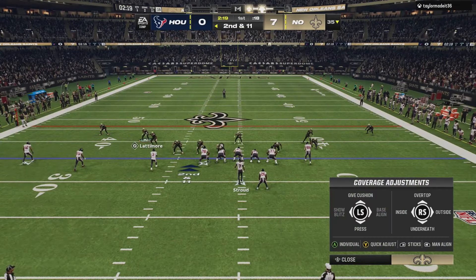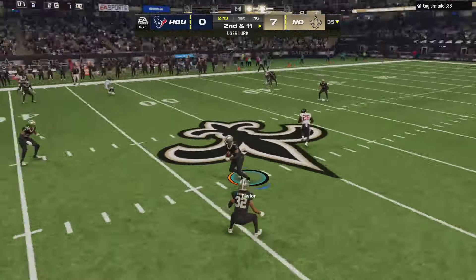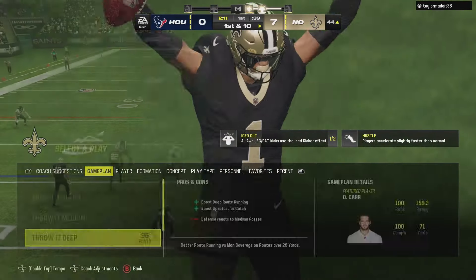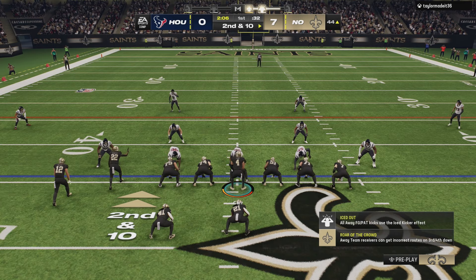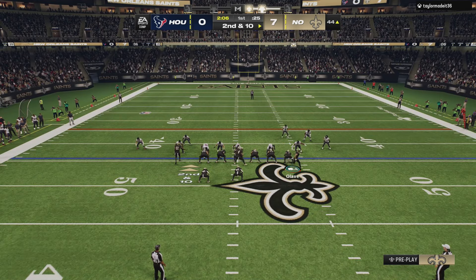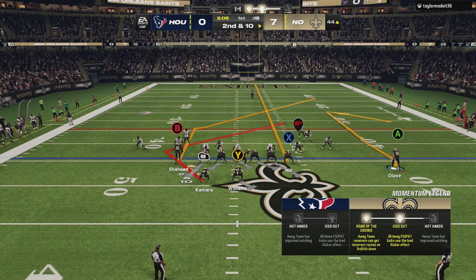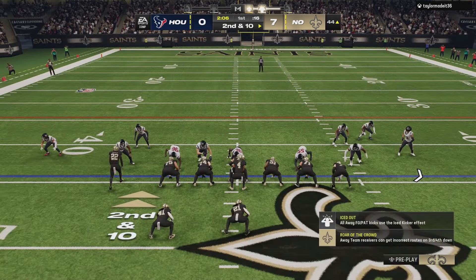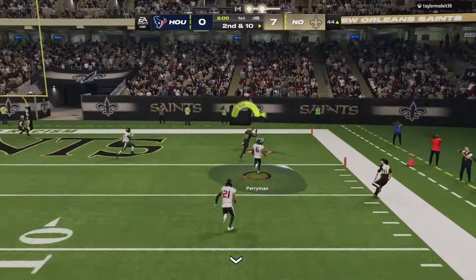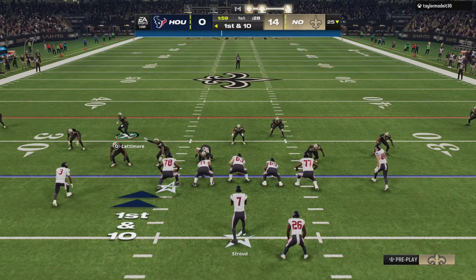Now we're going to go a little meta. Normally, when I beat somebody the first time with the money play and they're in a specific defense, they like to switch to another defense. I think we beat him when he was in cover two — he might've switched to cover four now. But they have to find out the hard way that this actually bombs multiple defenses and we end up getting two easy touchdowns. He's actually usering it, but I don't think he's fast enough because that's a linebacker — and that is another touchdown with one play.